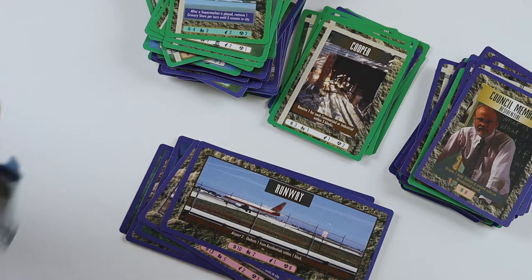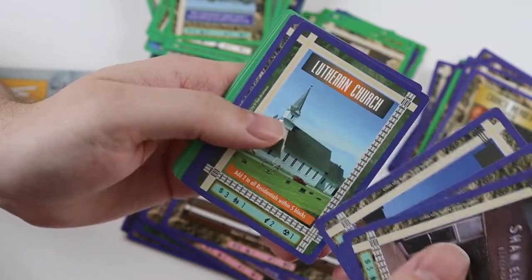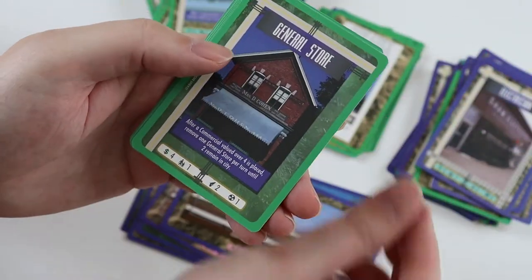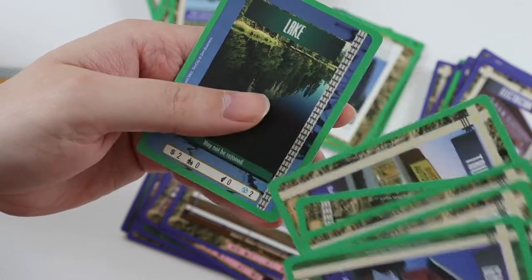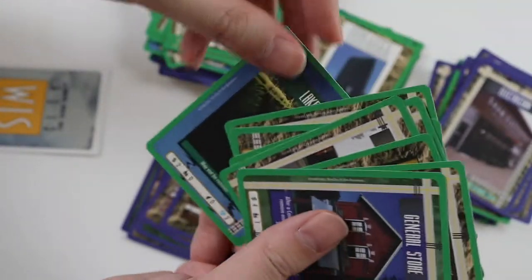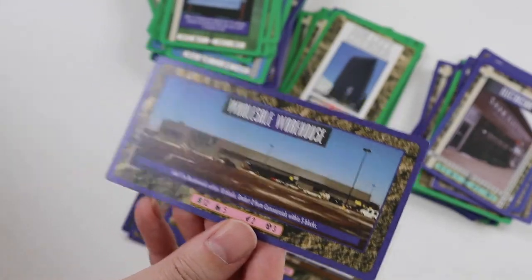Two packs left - this is pack number nine. Uncommons: Electrician, Crime Wave, Brewery, Lutheran Church, Savings and Loan. Rare card is a swap - Commercial Relocation. Commons: General Store, Telephone Company, Council Member, High School, Auto Repair Shop, Fire Station, 52 and 65, Truck Stop, and Lake. Again this card in this box is miscut in every pack. And then we get ultra rare Wholesale Warehouse - I don't think I've had that before.